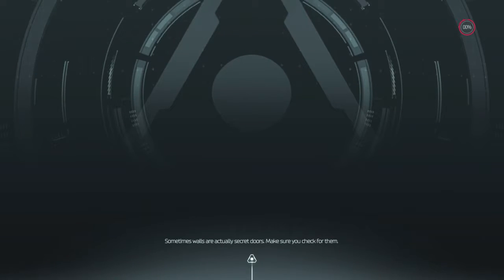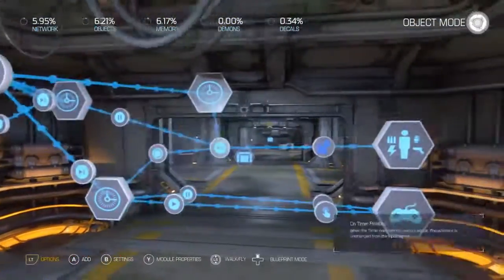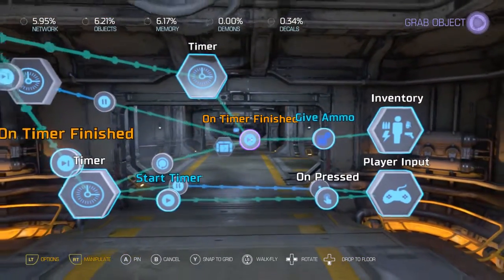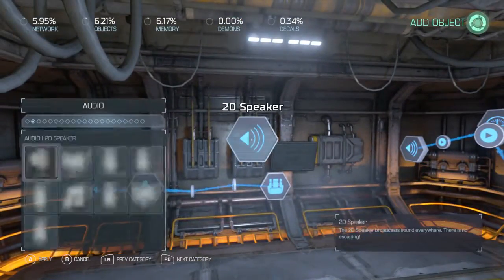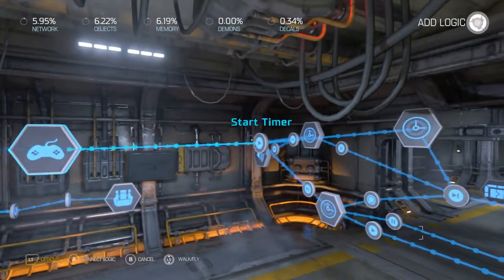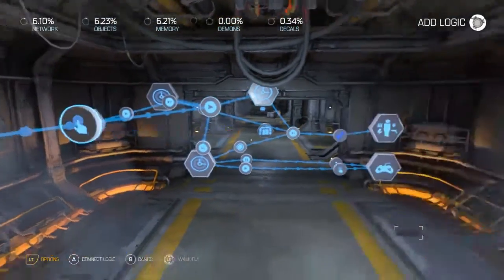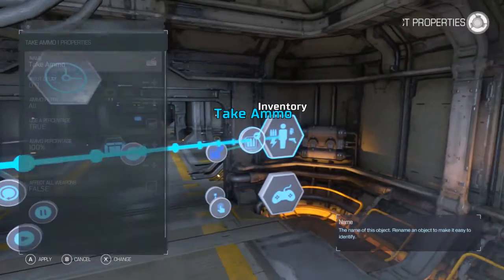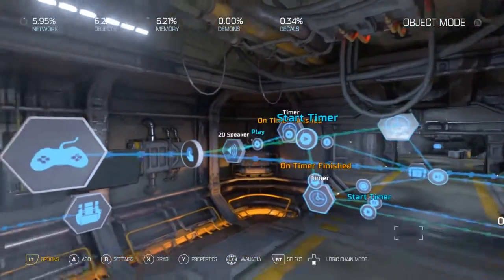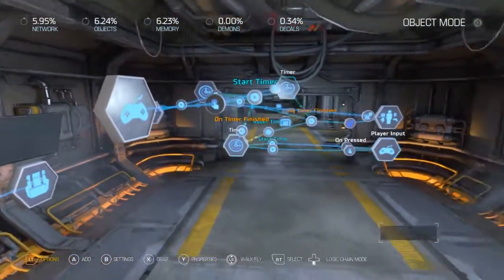Now we need to add a button prompt for manual reloading. Let's get our controller input — set it to unpressed, we don't need a release. We're going to set this to User Input 1, which is the X button. We need to make it take away our ammo so that it looks like we're reloading. We also need to reset the reload timer. And that should be it.